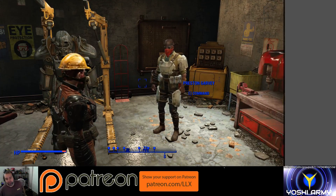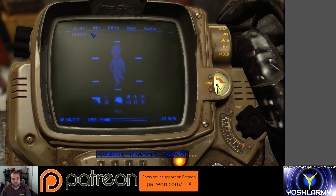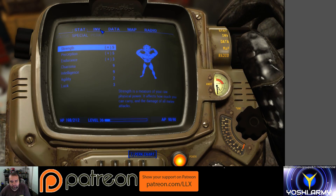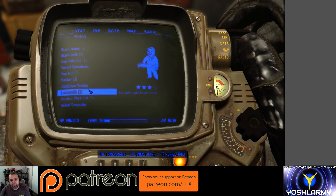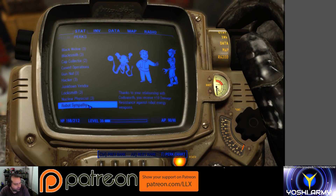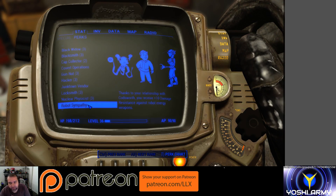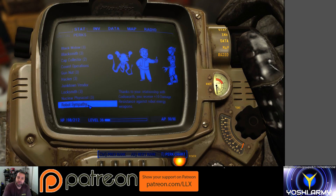There's one other tip I want to show you. Your companions grow to like you — I've gotten Codsworth to like me to the maximum. When they get to the max, there's a pop-up window that says you have reached the maximum level of relationship with that companion, and they'll give you a perk. That perk persists even when you don't have them as your companion. Right now I have Preston as my companion, but thanks to my relationship with Codsworth, I receive plus 10 damage resistance against robot energy weapons. I earned Codsworth's ultimate trust, then switched over to a new companion to work their trust up, and I still have Codsworth's perk.